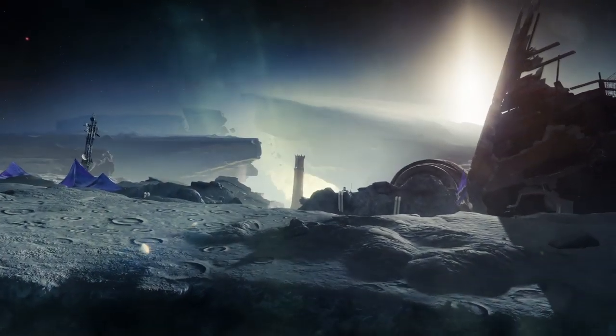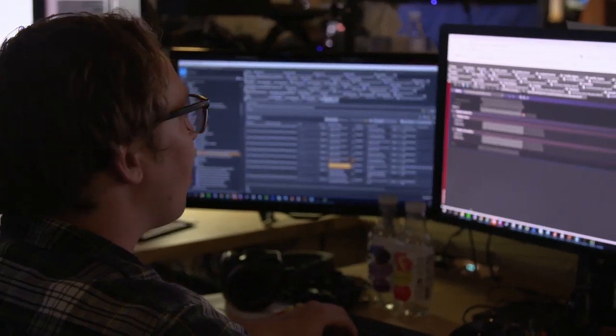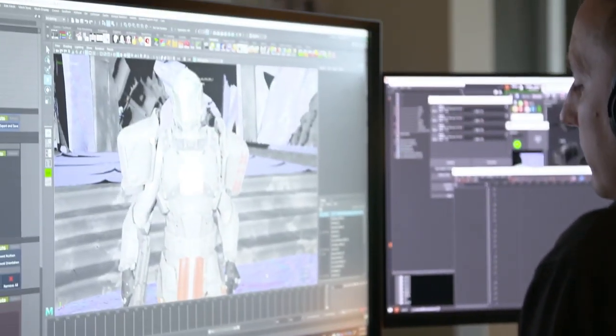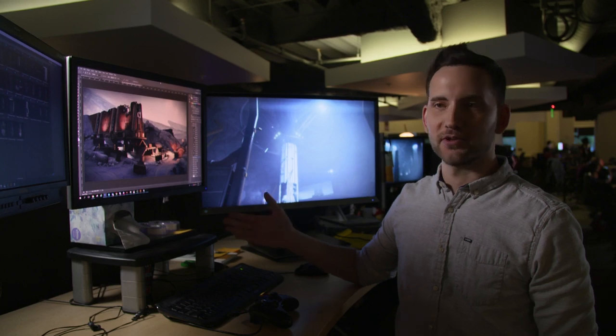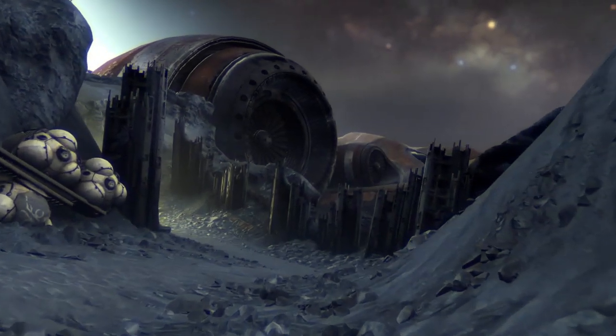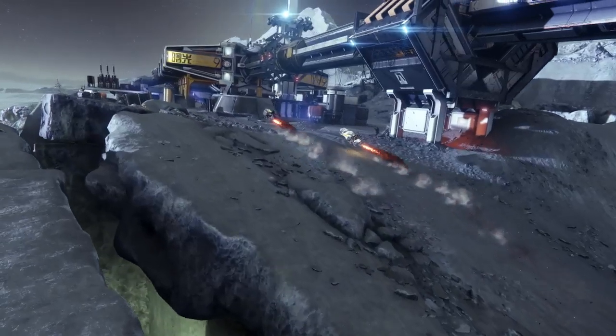There's so much we don't know about the moon. I think a lot of this release is about mystery. One of the things we really liked about the moon in Destiny 1 was that it brought in this element of spacefaring and the height of humanity — the height of where we landed as humans before the collapse. So there are a lot of stories we're telling about the history of humanity here: the people that built the accelerator, the people that built all these structures on the moon. Like, what happened to them? Where did they go?